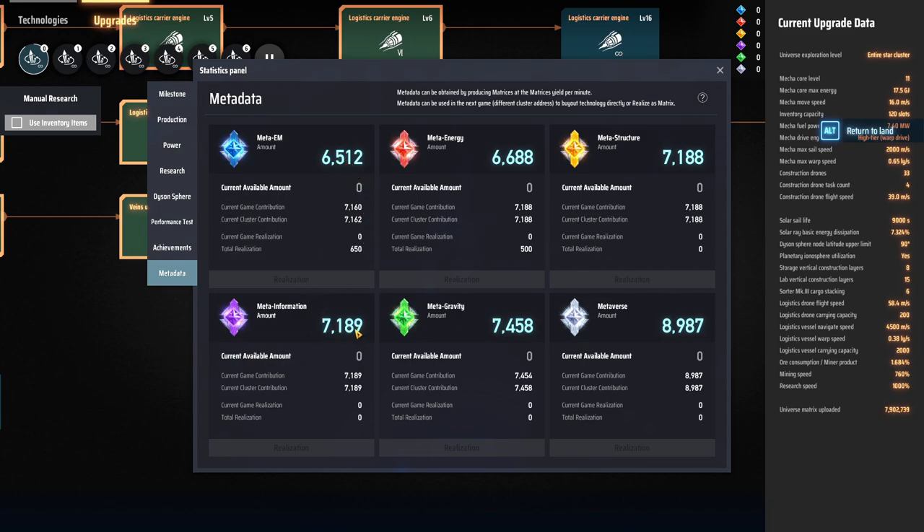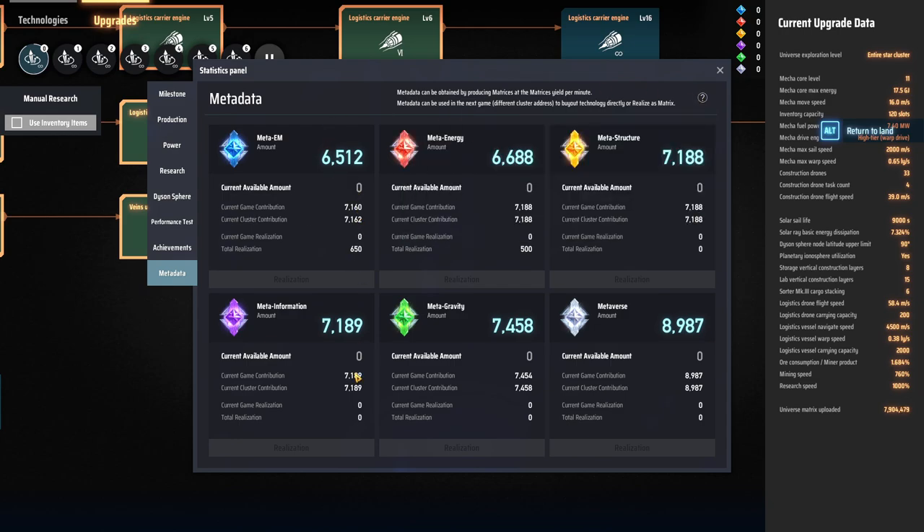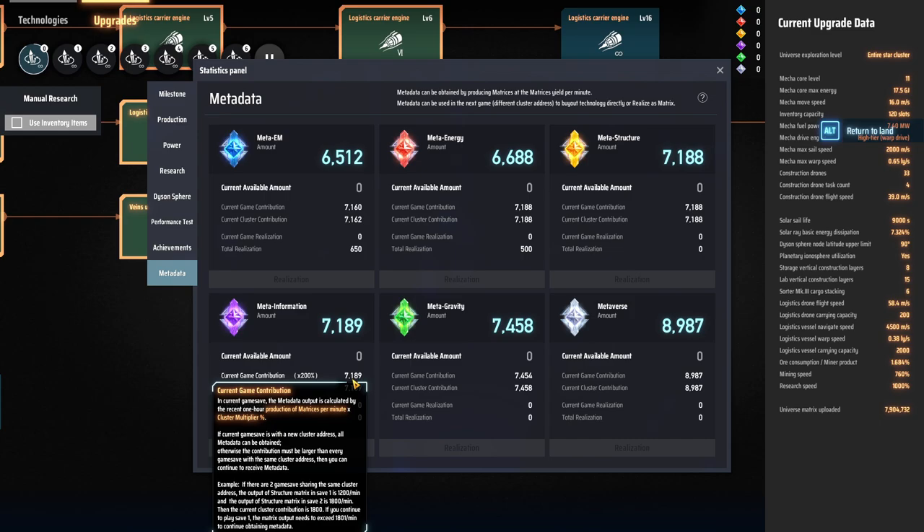However, let's take a look at this — this is almost 7,200. That's just around a year, so 7,200 would be 120 signs per second. That's more than the space is actually doing, but this space is built on a 0.5 cluster multiplier. The way it says here: it calculates the metadata output by the recent one-hour production of matrices per minute times the cluster multiplier — which I would say is effectively divided by 0.5, so multiplied by two. You can see I have a 200% percentage here, so this is at 50% normal yield.